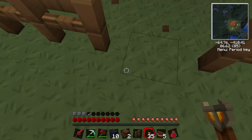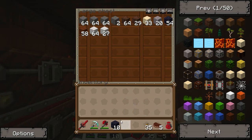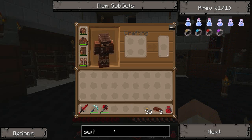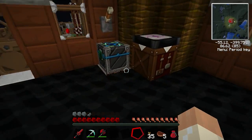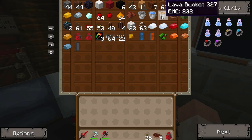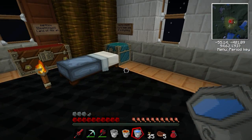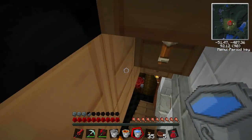Let's build the swift gale ring instead. We'll do that. Drop some stuff off — empty some chests. The swift gale ring is what we want — I need four dark matter, four feathers, and an iron band. I need to come upstairs. I don't have any feathers, so we're gonna have to get some. I'll have to go out and find some ducks.